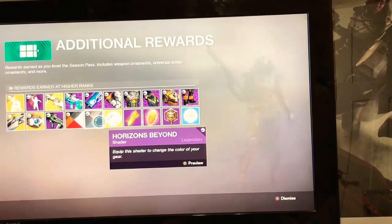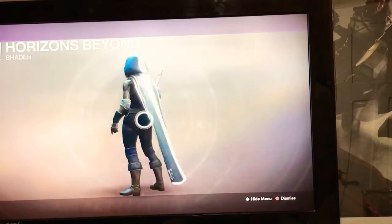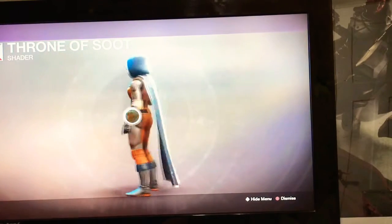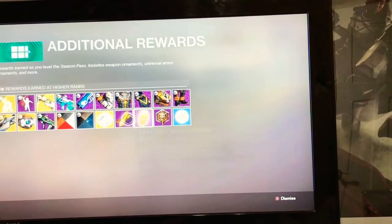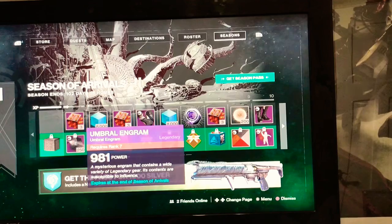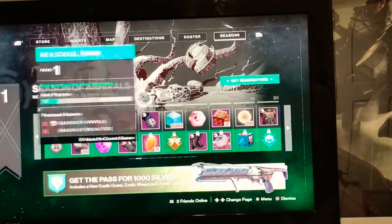We've got a couple shaders. This one is kind of a blackish-blue with a hint of brown or tan. Then we've got the Throne of Soot — that's disgusting, I don't like it. It doesn't even change the color of the cape, so you look like a mandarin orange. You can also get raid banners, enhancement cores, bright dust, new emblems, and the new umbral engrams. I've only opened one so far but they seem to have a lot of potential.